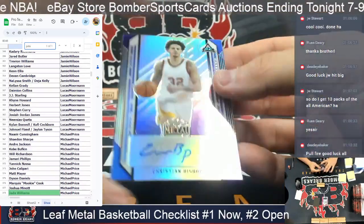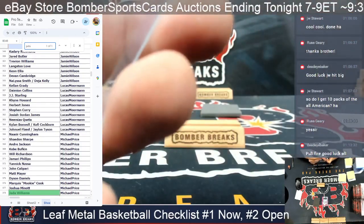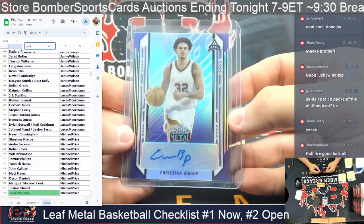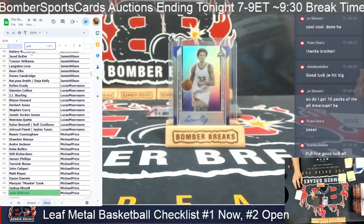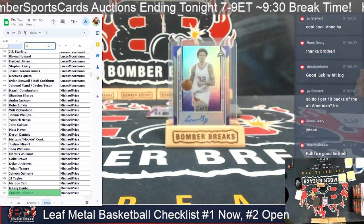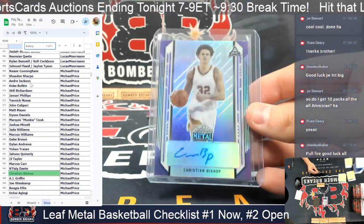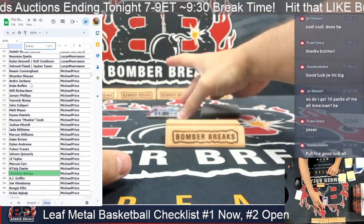Next up, it is a Christian Bishop in the purple — 1 out of 30 on the Christian Bishop. 1 out of 30 on the Christian Bishop. That is another one for Michael. Those are looking kind of cool here.